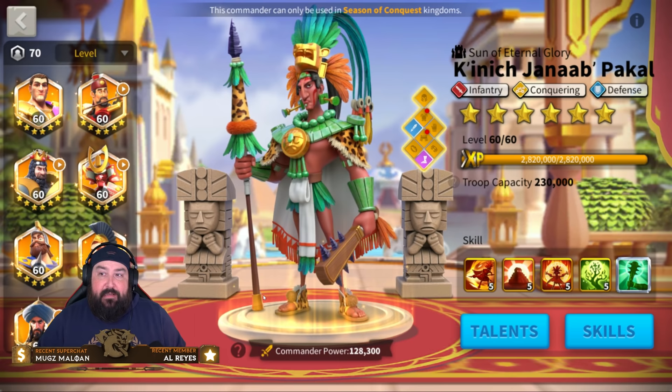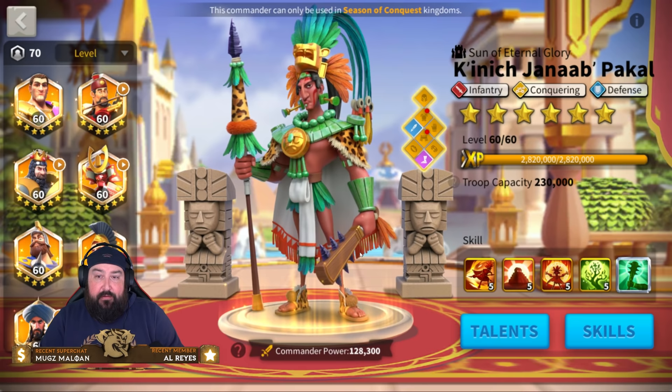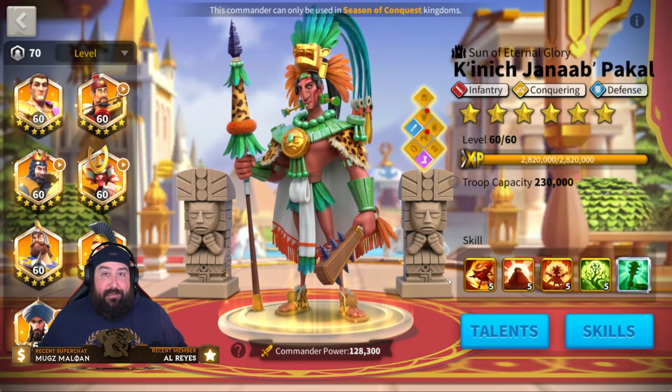Pakal is one of those commanders that is part of a rally pair that gets some of the best reports against certain garrison commanders, okay against some, and then gets absolutely wrecked against others. We'll go over that, but let's first go over the skills so we know why the wrecking happens in the first place.